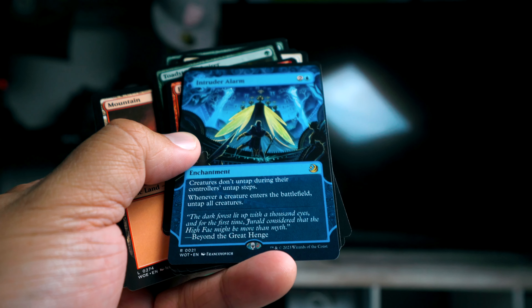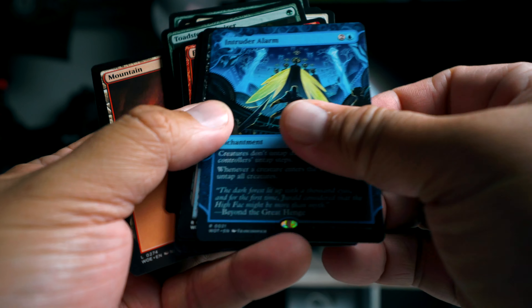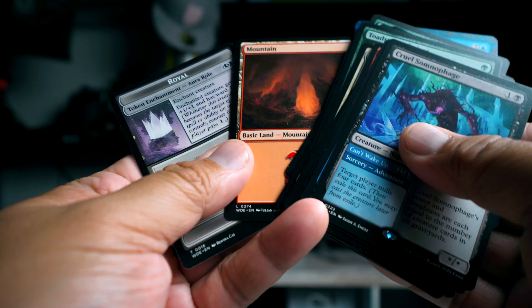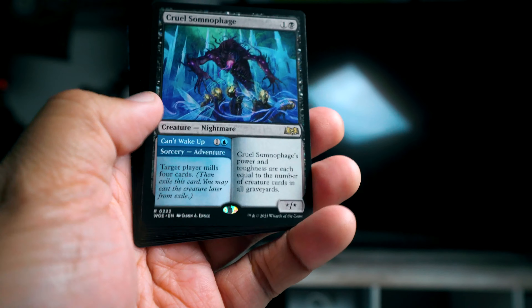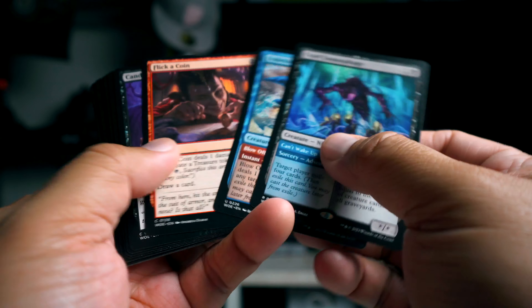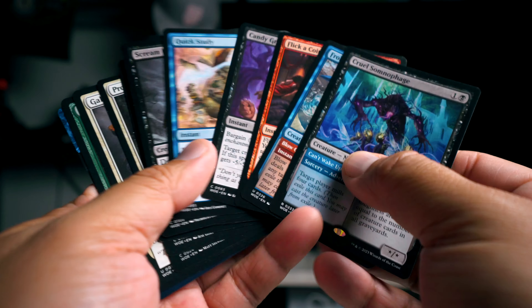Intruder Alarm isn't that great. Creatures don't tap during their controllers' untap steps, and whenever a creature enters the battlefield you untap all creatures. I'm gonna put that back - even though it's a rare, I don't think it's that good. We have some really great cards here.